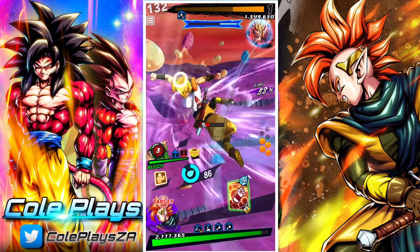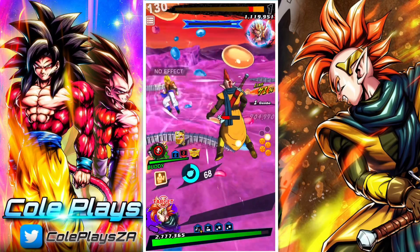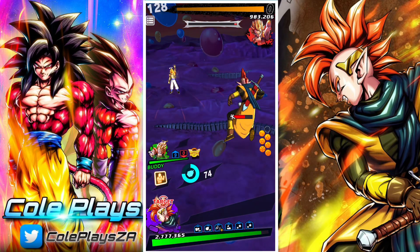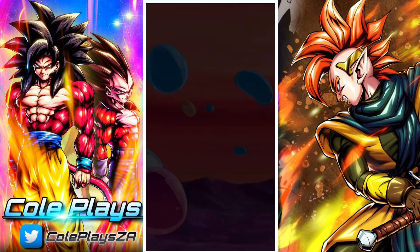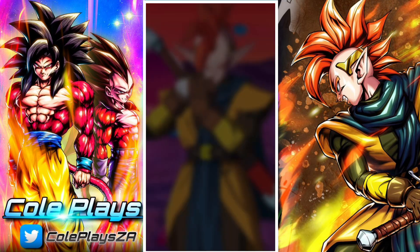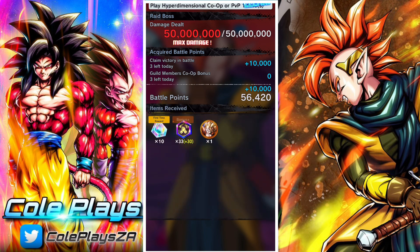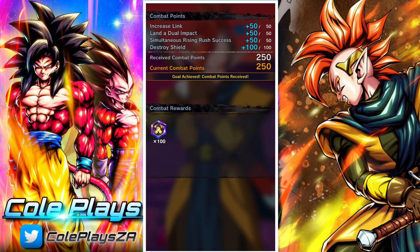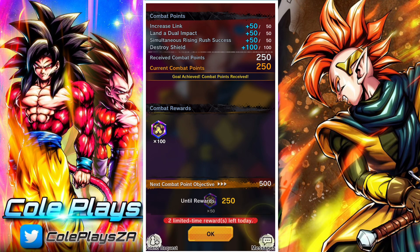If not, you just go again. Usually, at worst case scenario, it takes two times. If you use your rising rush at the same time as your ally — if not, then you make your life a lot harder. But basically, it's pretty straightforward. Pretty solid rewards as always from the raid. It's always a really nice way to stock up on Chrono Crystals and to get things like Legends Z-Power, so it is always appreciated and always really cool.